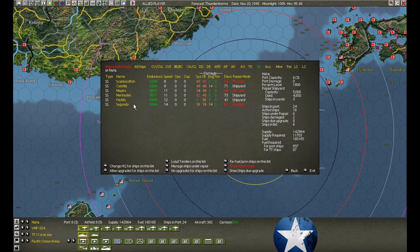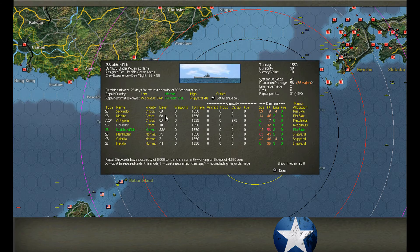Checking at Naha — we have the Segundo at 14 knots. She's ready to go, she's at pierside. We'll move her out of pierside to readiness and send her home.